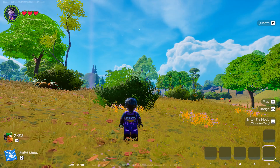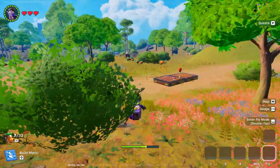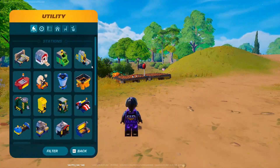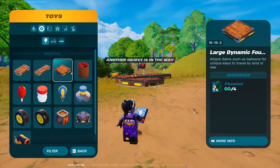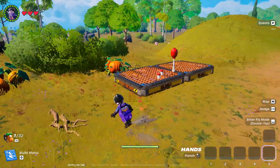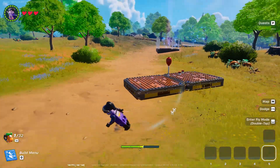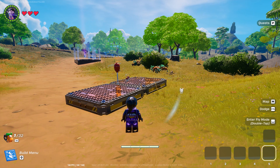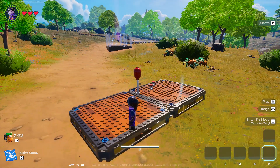Now when you're in the sandbox world, this quest is pretty easy — you just need to place a balloon. I already did it, but to do that, first build a foundation or the large dynamic foundation, which is in the build menu. That's Q for PC players. You'll also be able to see the controls on the bottom left of your screen.